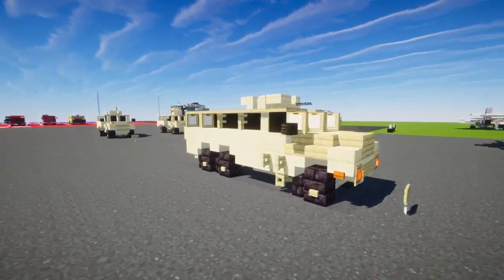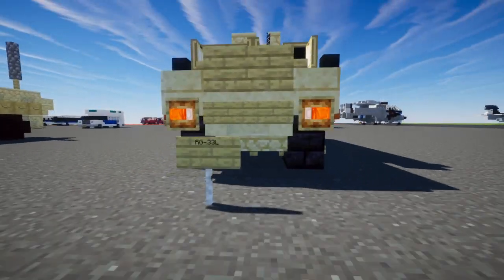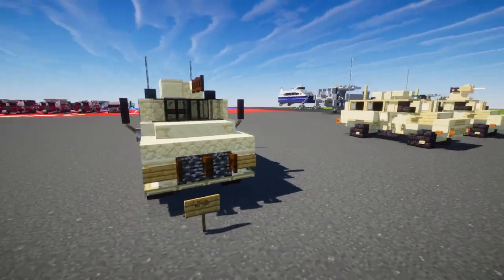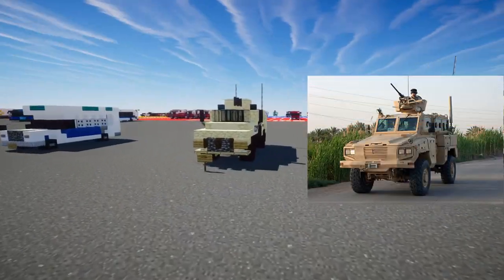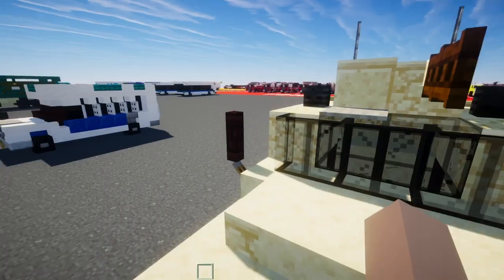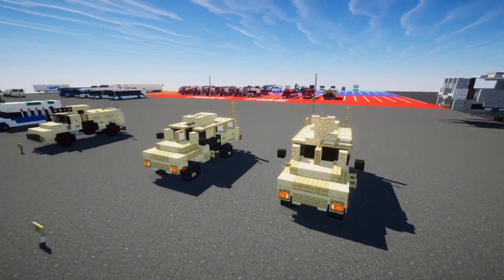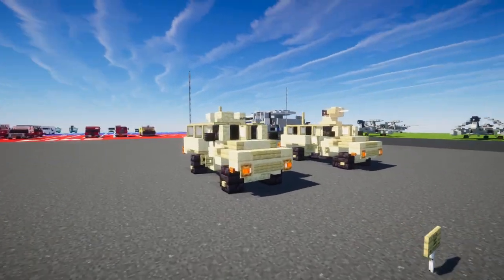The RG-33 is basically a heavier version — this RG-31 Nyala is the lighter one, though there are two versions of the RG-33. I've been redoing these two MRAPs. The original build I wasn't exactly sure if it accurately represented the Nyala — you'd need a sign to tell what it was. The main problems were the glass windows and the lack of a middle divider.